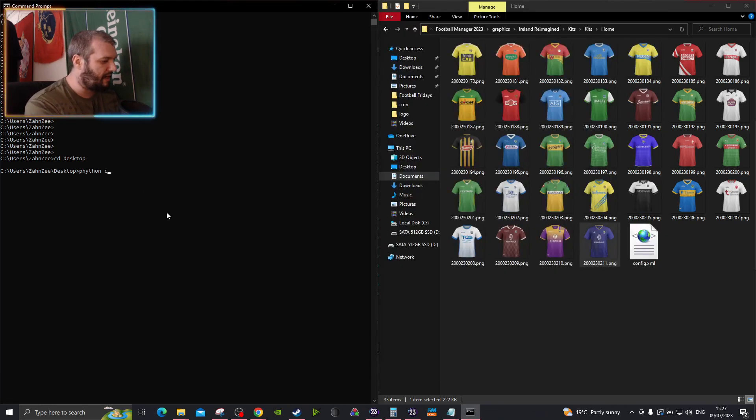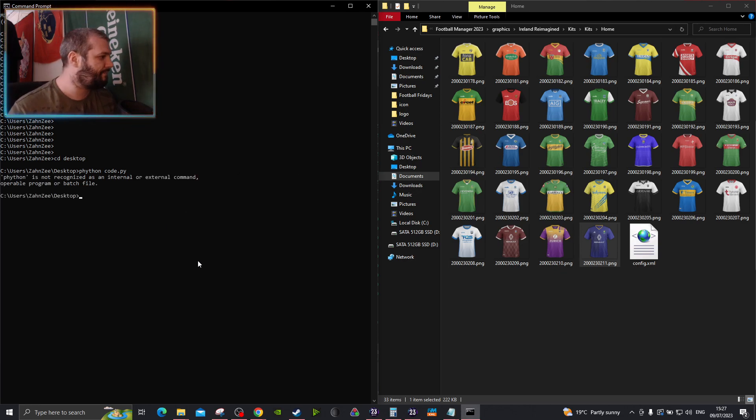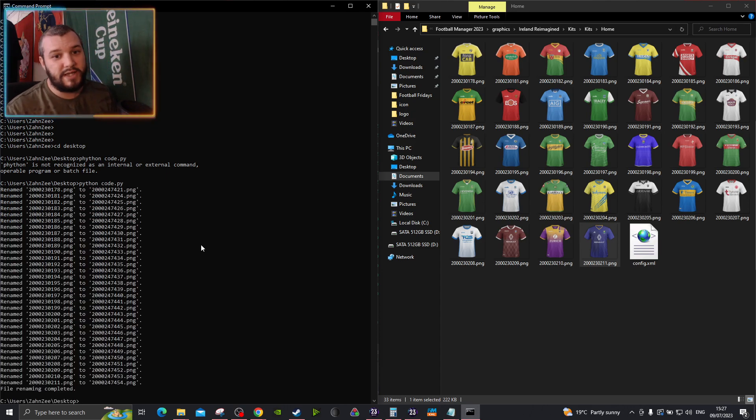Now you have it — type Python code.py. You're telling it to execute a Python script, and then the name of the script, which in my instance is code.py. Press Enter. I spelled that wrong — P-Y-T-H-O-N. There we go. Now it's executed that and it's changed all these names. You can see where the original was — it's renamed that to that. And over here, that's already changed it to 421. That's immediately just changed everything. That could have been half an hour, and Command Prompt just went, yeah, hold on, I'll do that. Done. You didn't even notice me doing it.